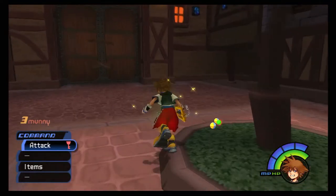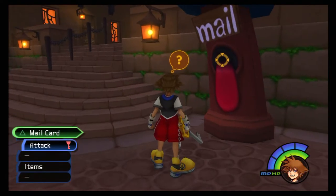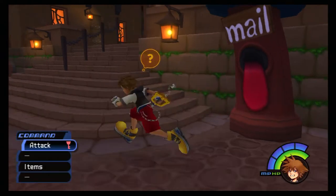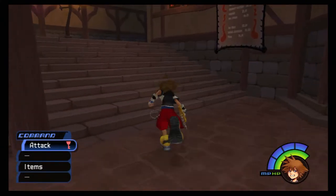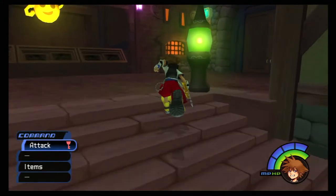You might want to fight all the enemies you see for not only money but experience. Go ahead and mail the third postcard to get a mega potion, which is a very handy healing potion. Now head back to the second district - we've got some more items to get.